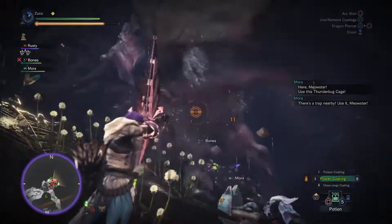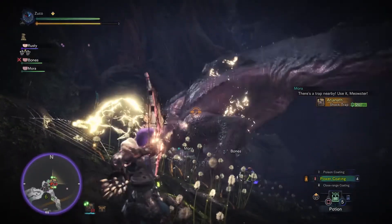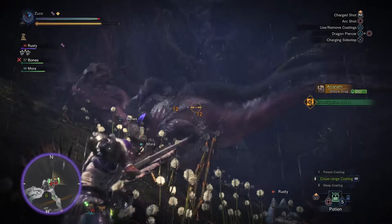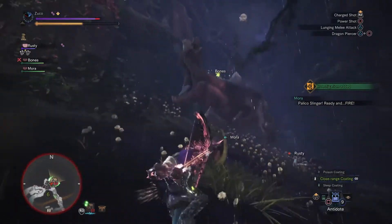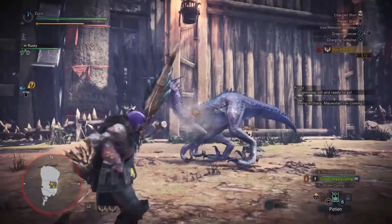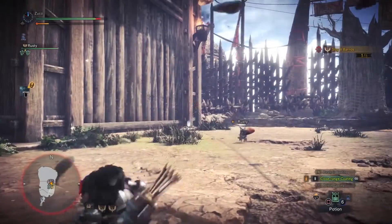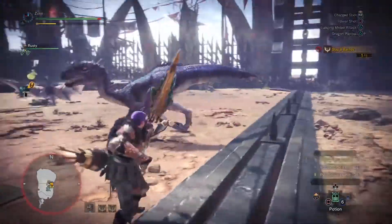Playing through Monster Hunter World is like experiencing a long-form TV show where new thrills and twists are thrown in at every turn. You'll just get used to one thing and then the game goes, 'I think you can handle something else,' and gives you a sweet new mechanic to learn. At one point you'll suddenly receive high rank content and realize the past hours of gameplay were training you for this very moment — and it's incredible. So let's talk about high rank content, how to unlock it, and why it's so damn good.